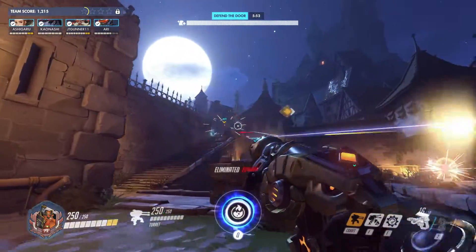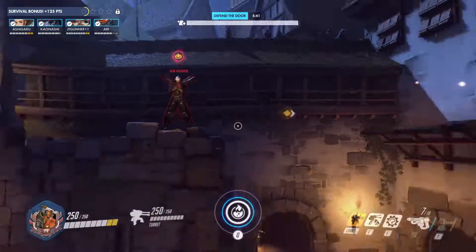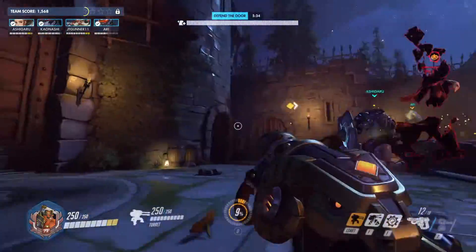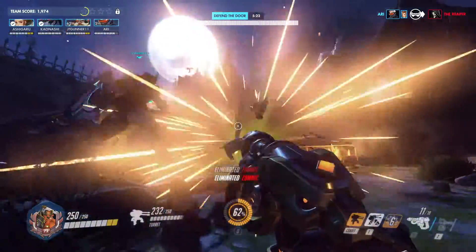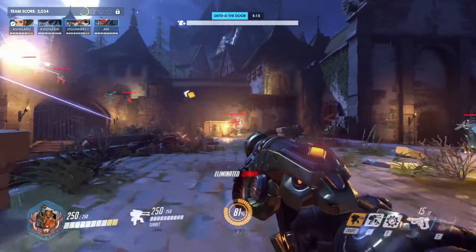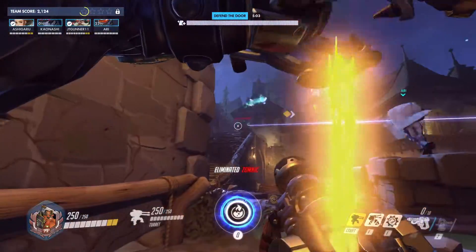I'm holding my ult, don't need to use it right now. Here comes the boss — it's Reaper as the Reaper, an AI-controlled enemy. He's going to teleport, so I'll use molten core on his feet, damage him... there we go. We killed him pretty easy. It'll get harder as more zomniks appear and more than one boss shows up at a time, but right now we're fine.